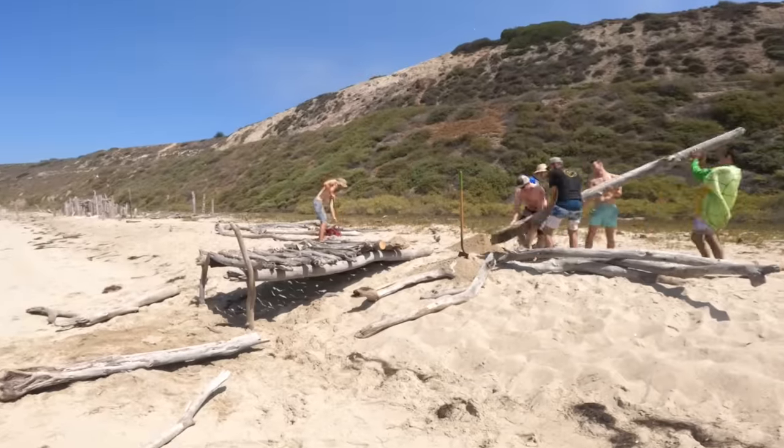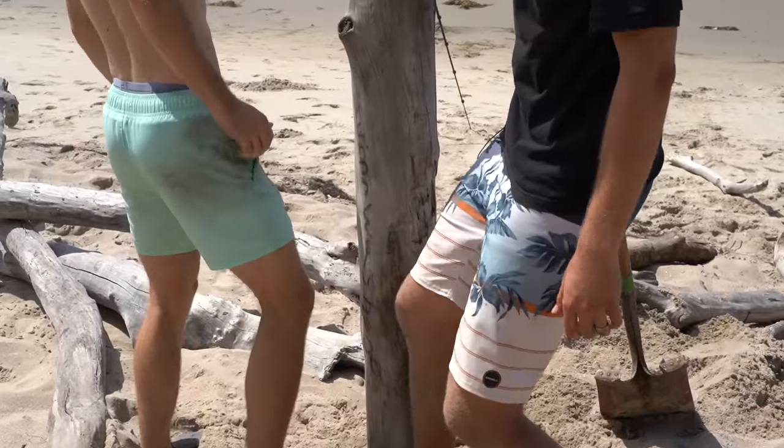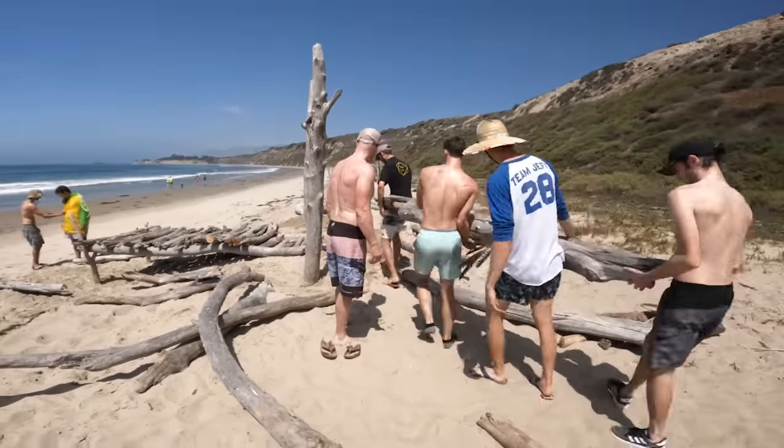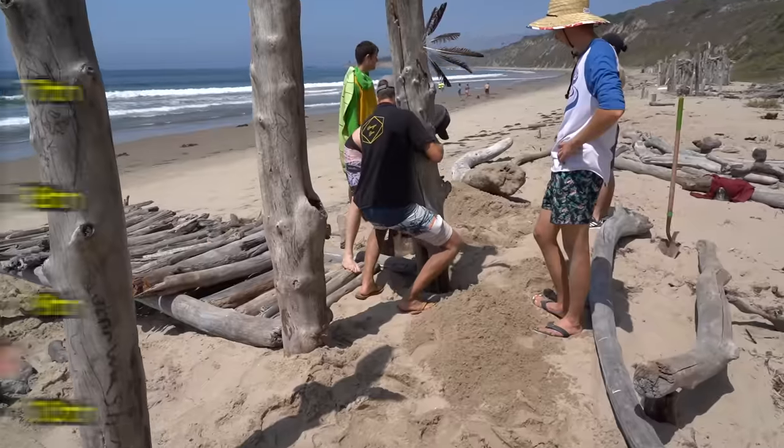After finishing the deck, our next step was putting up the front posts. It's important that the driftwood logs have a Y shape at the top, as it'll be used to hold up the roof. With these features, it brought our beach house to ninth place.